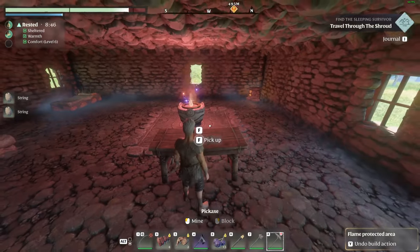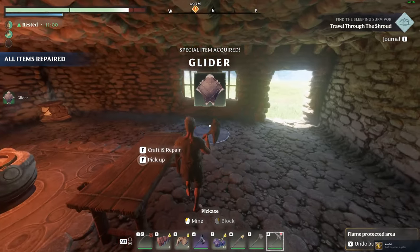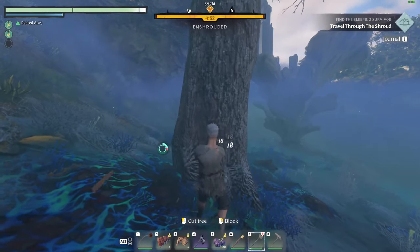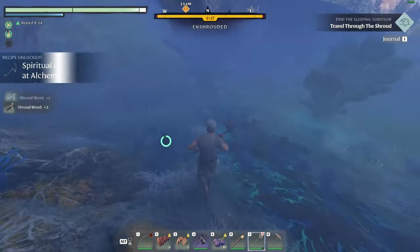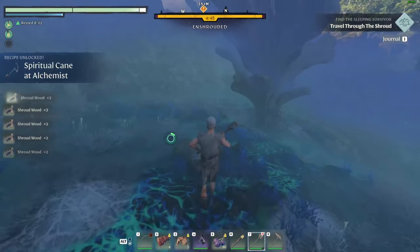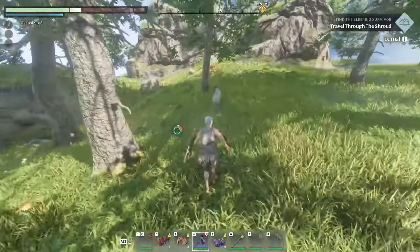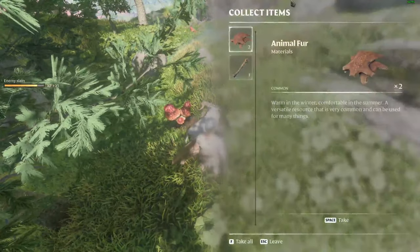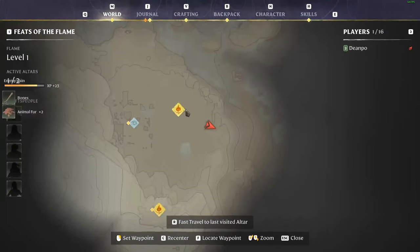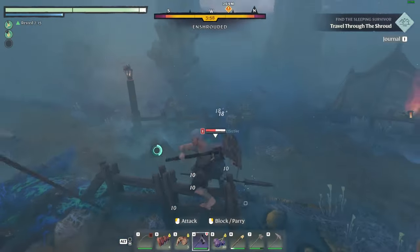First off we'll begin with the glider. You will need some string, which you can get basically from any fiber. Now the most important part is that you need shroud wood, and shroud wood you can go and get from the shroud as you can see here. Animal fur you can obtain from the goats here — very straightforward, and it is within the starting area. It's located right from your home base, just to the right of Long Keep. Shroud spores are also super easy to get.